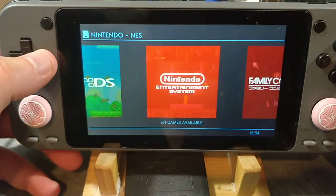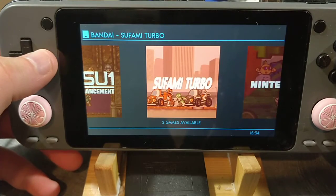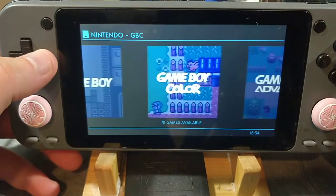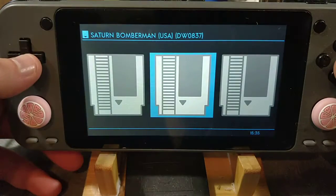Another major change to this current build is that we've restored Flycast, so Naomi, Atmos Wave, Dreamcast, and Sega Saturn are all now running through RetroArch.